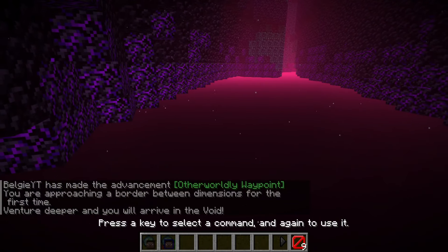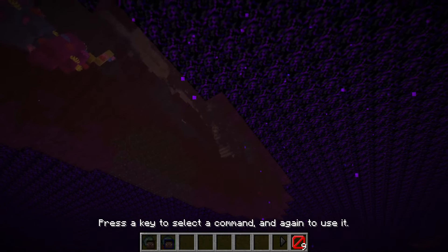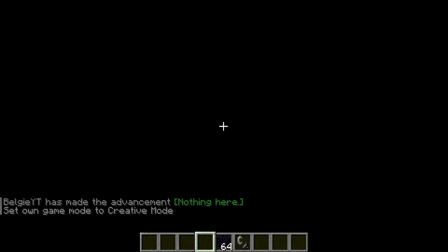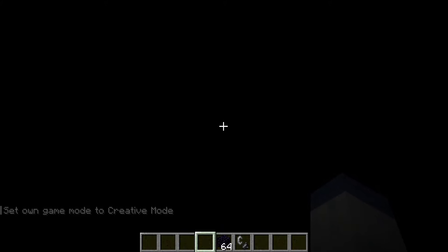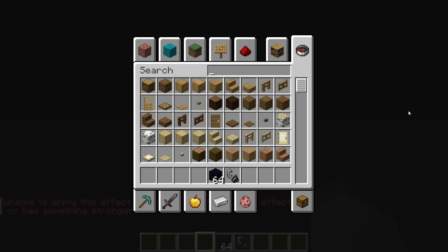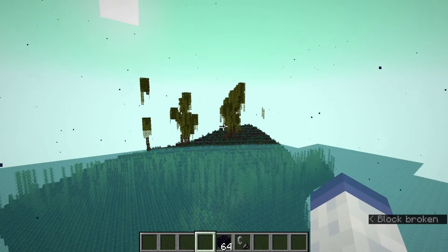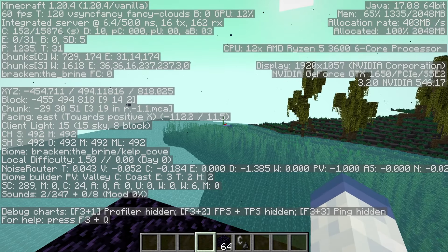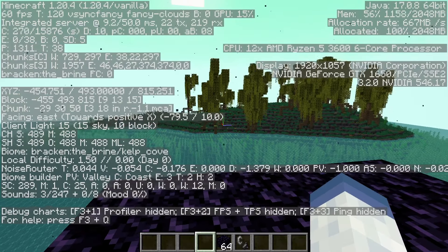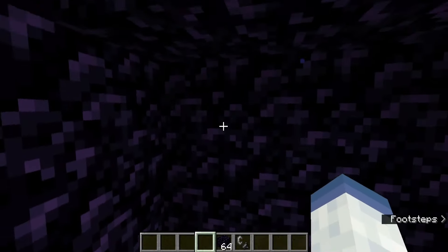By going to the bottom of this dimension, it's teleporting us to another dimension. I don't exactly know what this dimension we're going to is. This one says nothing here — we are apparently within the void. It is completely black, so is there anything within this dimension? We got teleported out of the void into this obsidian box, which is in the middle of an ocean. We are in the brine — I have no clue what this is, but I really do like the look of this one as well.